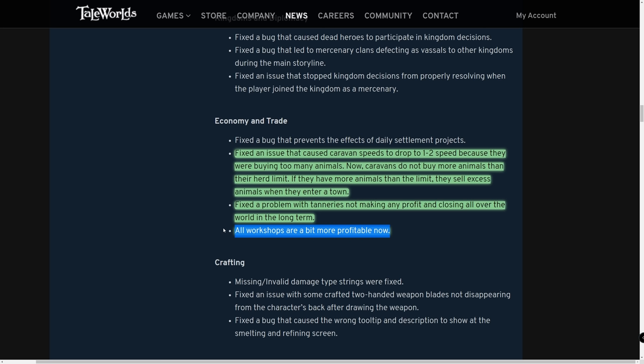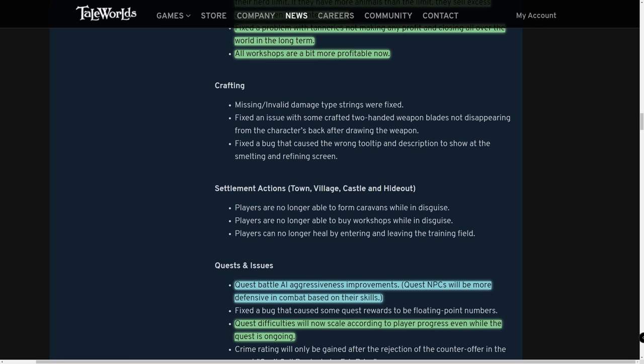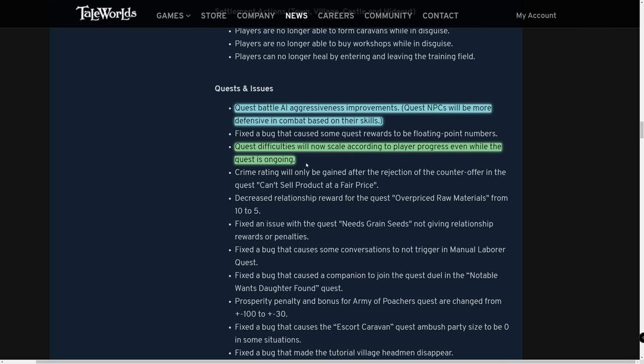I don't think workshops should put the game on autopilot — caravans and workshops working together with many of them is the way to build a trade empire. But workshops are once again a reliable form of income. Quest battle AI aggressiveness has been improved — quest NPCs will be more defensive, and quest difficulties now scale according to player progress even while the quest is ongoing.